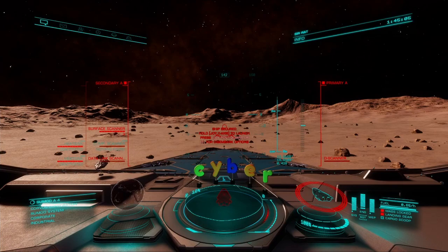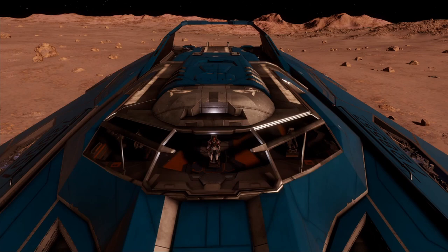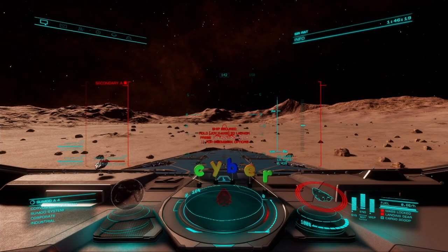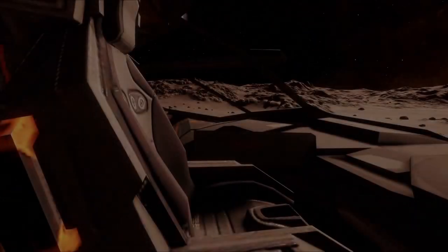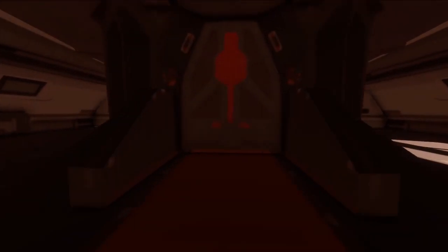For reasons I partially understand, the cockpit graphic loses its fidelity when you move the camera outside of the ship. I suspect this is done to reduce memory usage to allow the game to run as smoothly as possible. I suppose because you are not inside the cockpit there really isn't any need for exactness and detail.